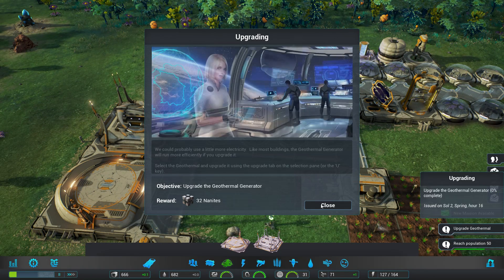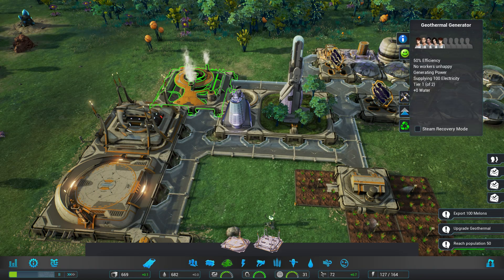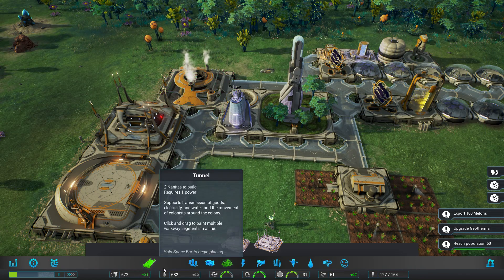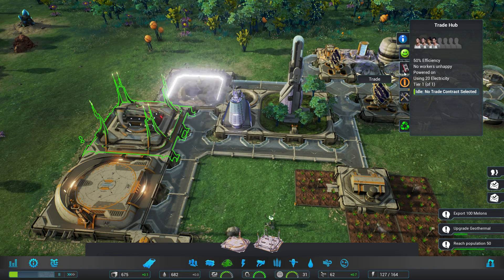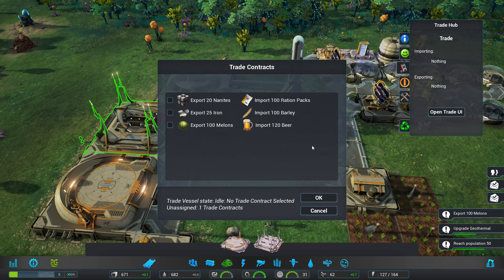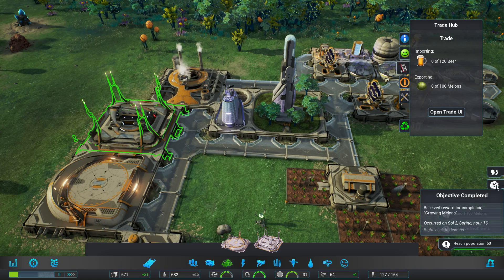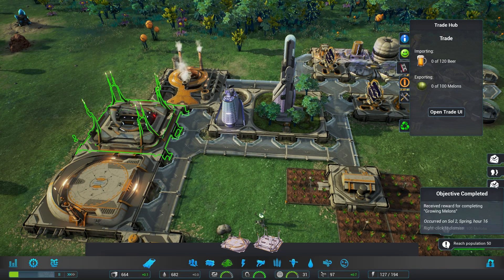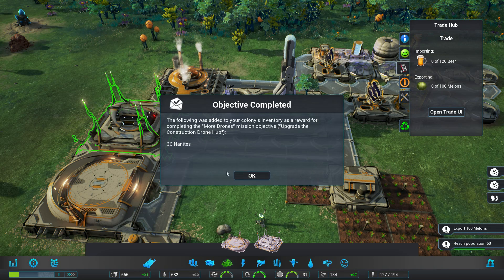So we're just waiting. Upgrade the geothermal. Export 100 melons — let's do that one first. Trade selected — open trade UI. So we'll go ahead and do that. That's another two missions done. We're getting a ton of nanites, and beer and alcohol.